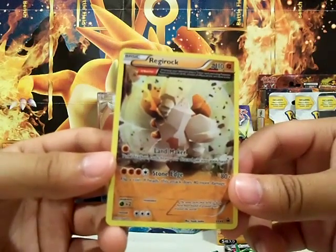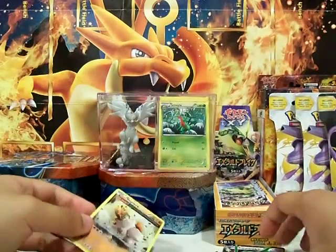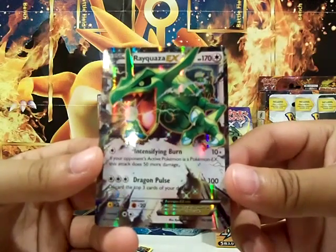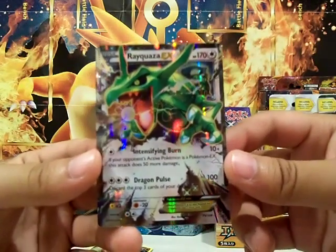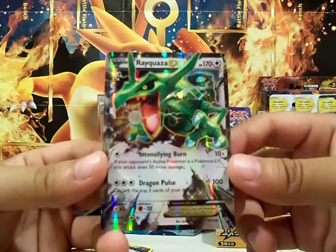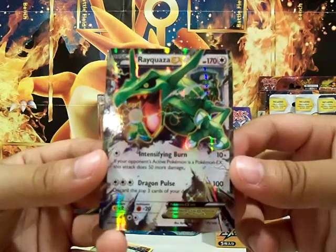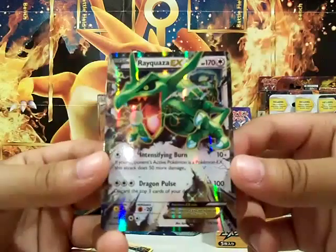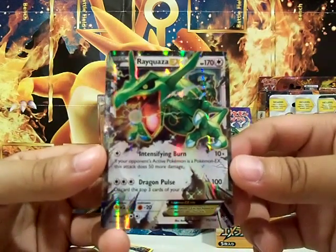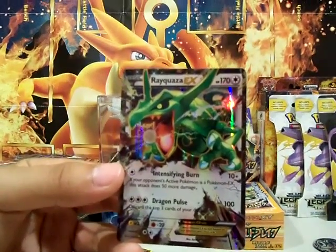Hopefully they make it for Registeel and Regice too — hope to see that in the future. And also I'm hoping to see a shiny Rayquaza EX. Hopefully that comes out in the new Hoopa pack, which will be released I think in August, around Labor Day or before that. Hopefully that comes out and we get Hoopa too, and hopefully the movie airs over here. Thanks for watching — don't forget to like, share, and subscribe. This is Aerodragon and I am signing out.